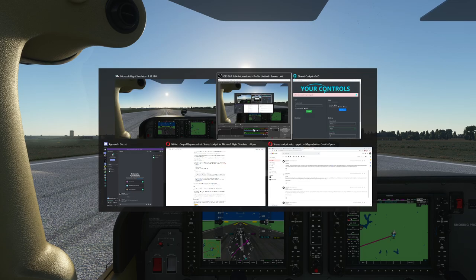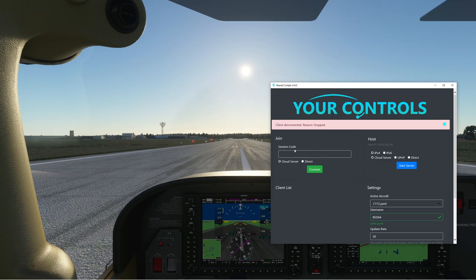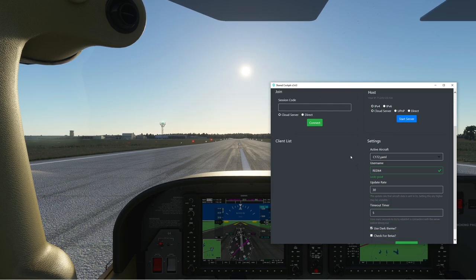I'm going to be using the cloud host feature. I'll go ahead and pop up Your Controls. First things first, I'm going to confirm that I'm on IPv4, confirm that I'm on a cloud server, and make sure my aircraft — it says active aircraft — says C172.yaml.